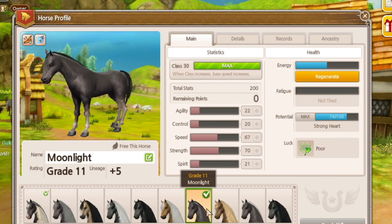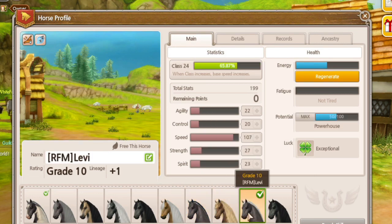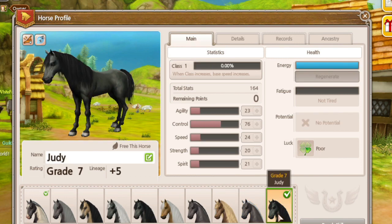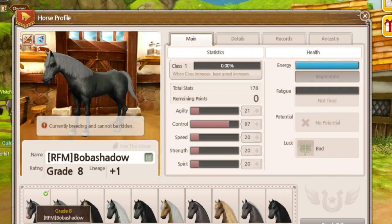Horses can reach max potential by grade 23 or 24. Horses are not guaranteed to reach 100 out of 100 potential — in fact, this can be more rare to happen.